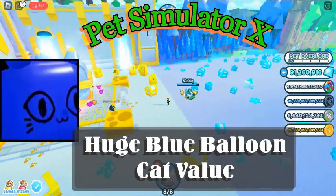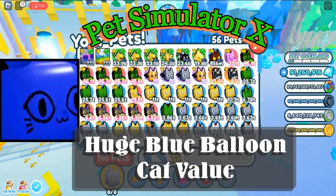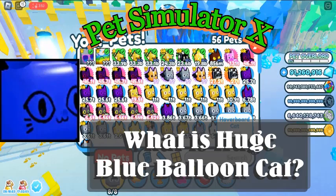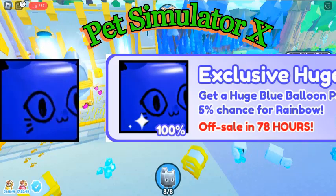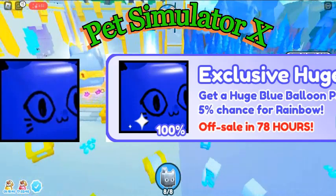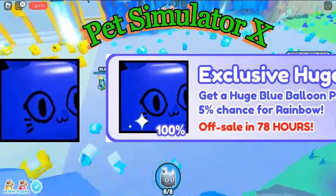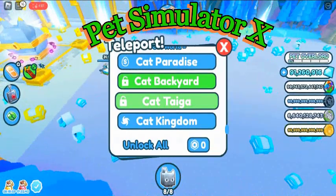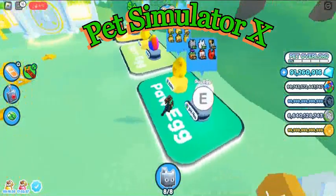Let's start today with the Huge Blue Balloon Cat value in Pet Simulator X. What is Huge Blue Balloon Cat? It is a pet that can be obtained in Pet Simulator X. It was added in the Cat World update, which was released on November 2nd, 2022. It is a reskin of Balloon Cat and Huge Balloon Cat.